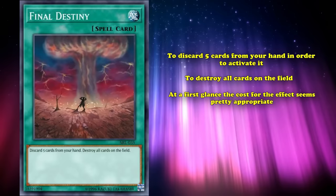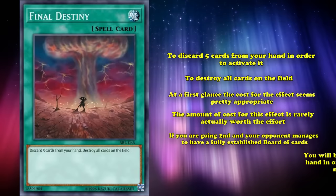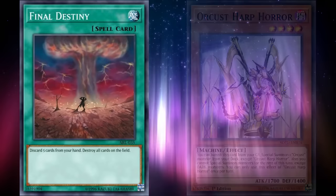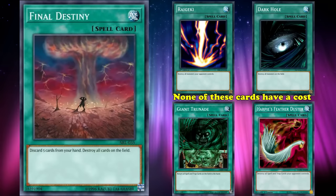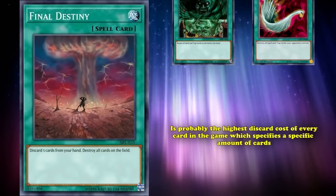However, the amount of cost is rarely actually worth the effort. If you were going second and your opponent manages to have a full established board, you'll basically have to ditch your entire hand to get rid of it and then have nothing to extend further — since this was a time period before graveyard effects were really a thing, and there were other powerful staple cards you could use instead. In those first sets, they had cards like Raigeki and Dark Hole to get rid of all the monsters, and Giant Trunade and Harpy's Featherduster to get rid of all the spells and traps. None of these cards have a cost associated with their full board wipe effects, so it's odd that Final Destiny, which combines these two effects, has such a drastic discard cost of five — probably the highest discard cost of every card in the game that specifies a specific amount of cards to discard.